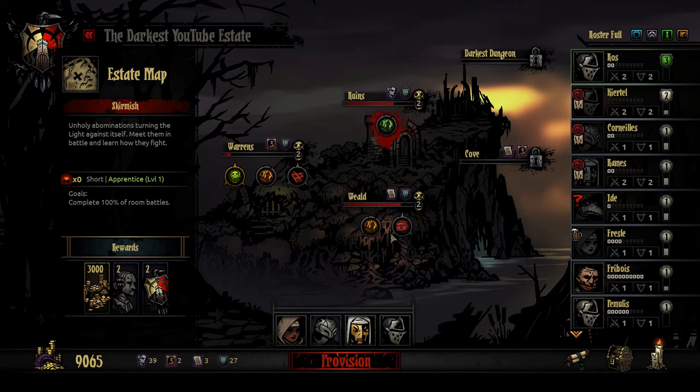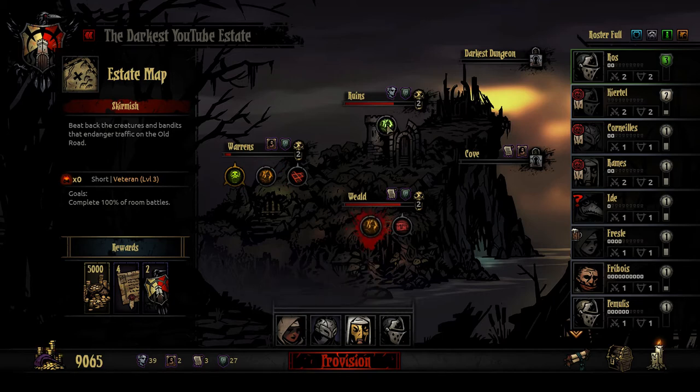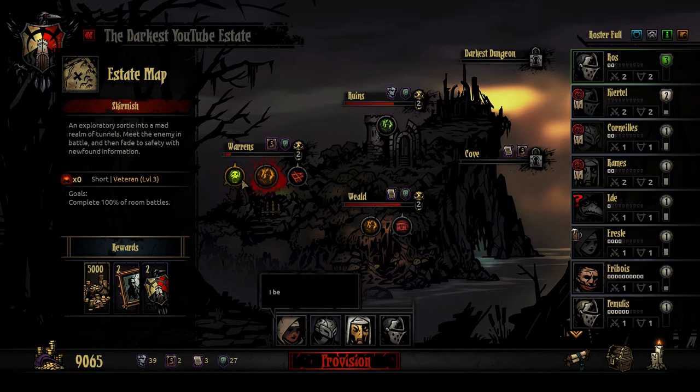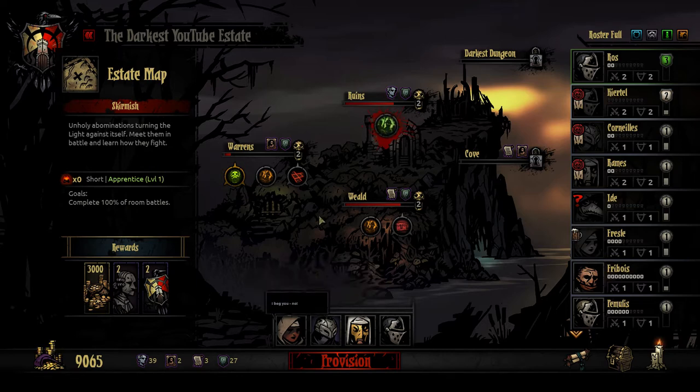I really want to start taking on some of these veteran missions — they're level 3, but these people won't go. I've got them queued up for this mission in the ruins. But I tried to take some level 1s on this mission last episode, and they got destroyed. I need at least level 2s and 3s before I do that. I also want to take care of the Swine Prince, but anyone who's level 3 will not go on that mission, so I've got to do a little bit of juggling.